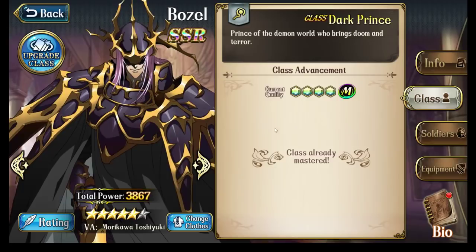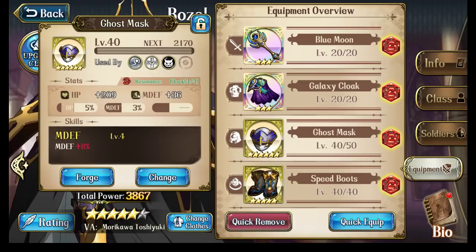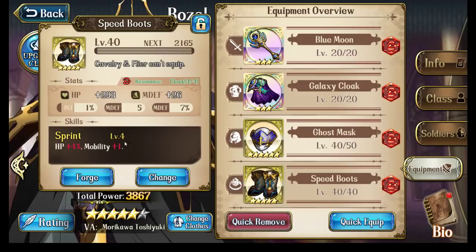Now we've talked about his soldiers — just go for Sorceress. We've talked about his classes and his talent, so let's talk about his equipment. You can see the equipment I currently have on Bozo. Ghost Mask, an SR item, mainly for the plus 10% magic defense it gives, making it a great SR item for Bozo. Speed Boots are great for Bozo too — the mobility is huge especially for PvE and clearing things like Time Rift. It gives hit points and magic defense, which is what he needs.